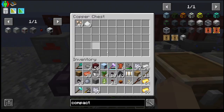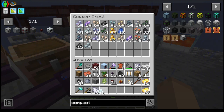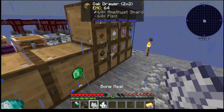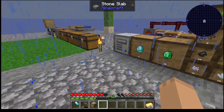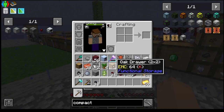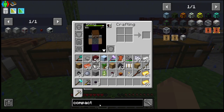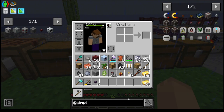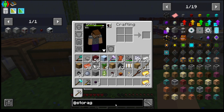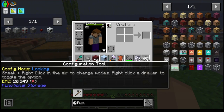Bone meal can go into one. I don't think I'm going to need a lot of fluorite. We'll bring the item cable down to there. We're going to need a — what was this — simple storage? No, functional storage — that's it. We need a configuration tool, which requires some paper, some gold, and an emerald.